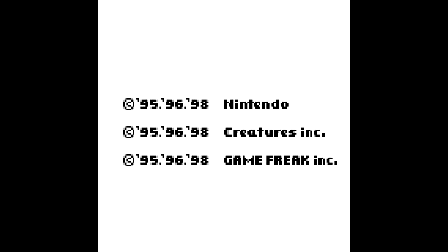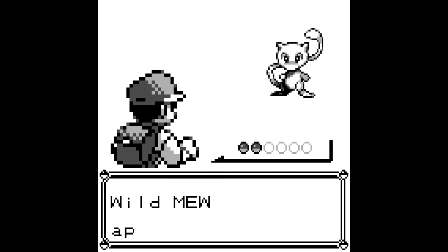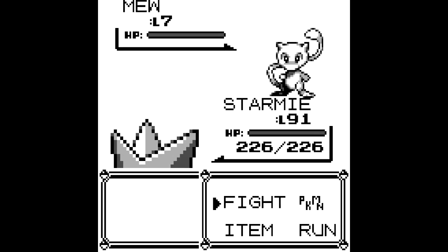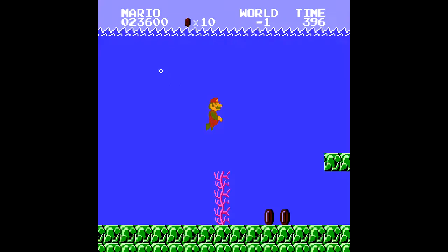Last time on Glitch in Depth, we talked about what I said might be the most famous glitch in gaming — the Mew Glitch — and I may actually have been wrong in saying that. Sure, it may be the most famous glitch of the Pokemon franchise, but no glitch is as much of a household name as the infamous Minus World glitch in the original Super Mario Bros.